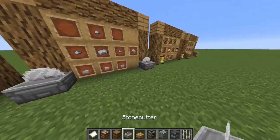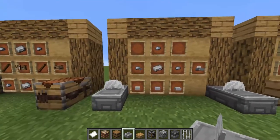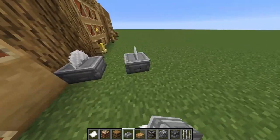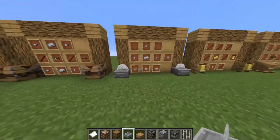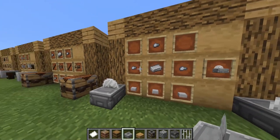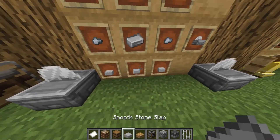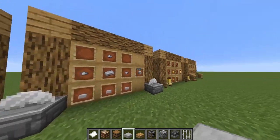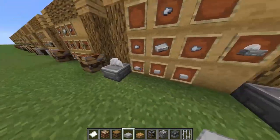Number ten, the stone cutter. This was originally in the pocket edition, but now they're bringing it back to make stone tools and any form of stone slab. My idea for this recipe is 3 iron nuggets, 1 iron ingot, and 3 smooth stone slabs. The iron on the top forms the saw shape, and the slabs on the bottom form the base.